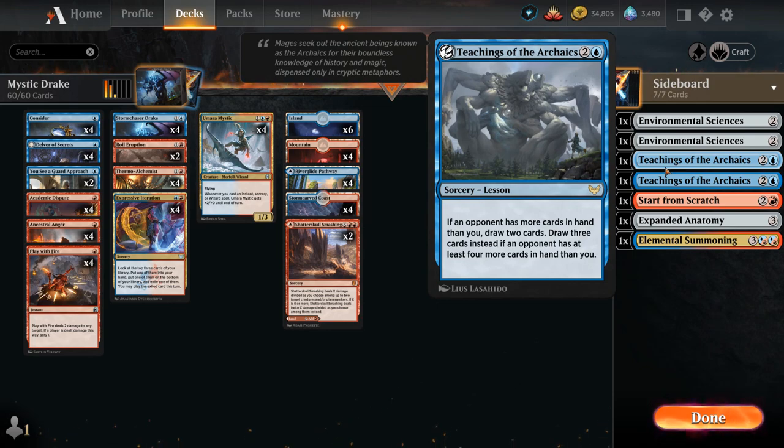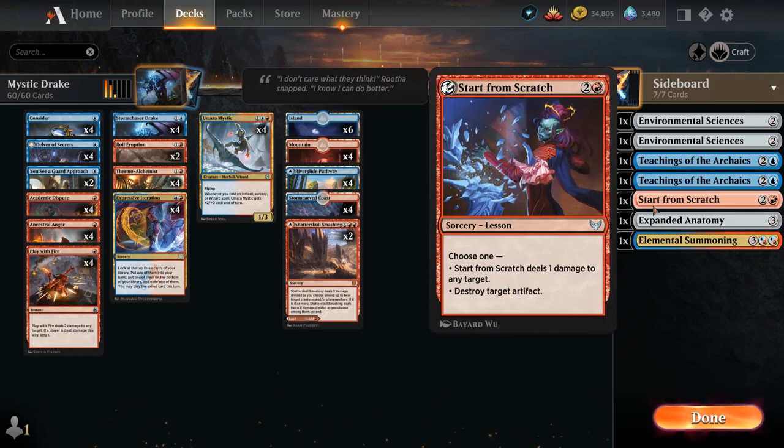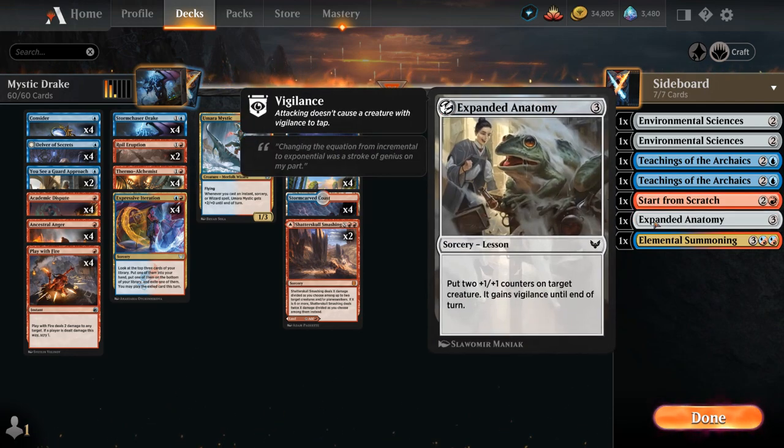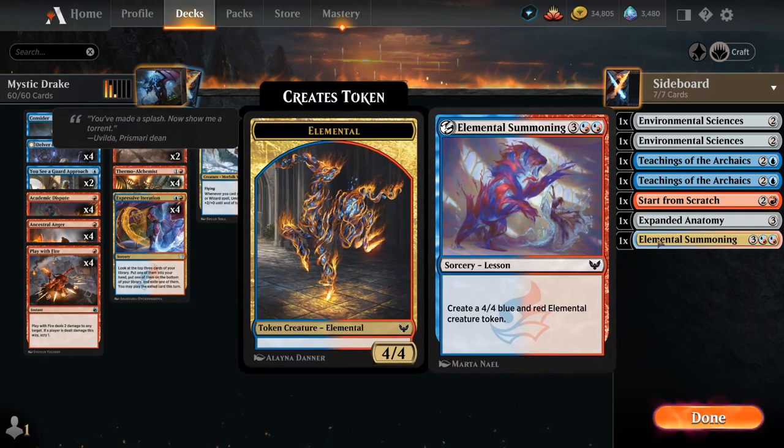We have more ways to trigger Thermo-Alchemist and Umara Mystic, two copies of Teachings of the Archaics which can often draw two cards since we're good at emptying our hand, Start From Scratch which can deal one damage to any target or destroy an artifact, and Expanded Anatomy which has great synergy with Stormchaser Drake — putting two counters on it, giving it Vigilance until end of turn, and drawing a card. We also have one Elemental Summoning as a slightly more expensive lesson that makes a 4-4 token.